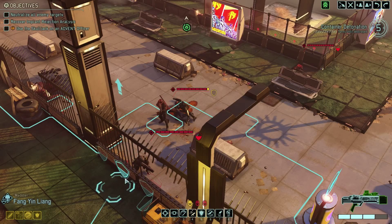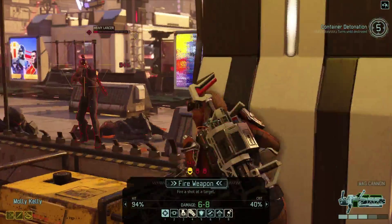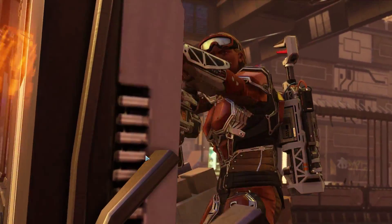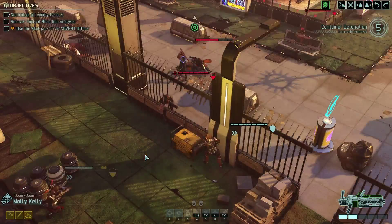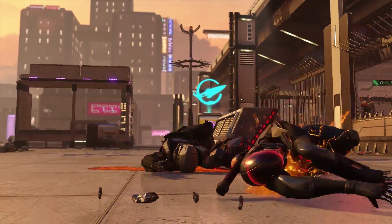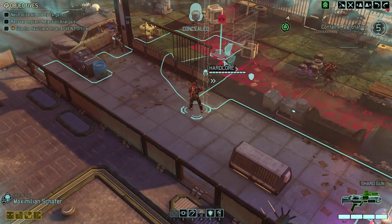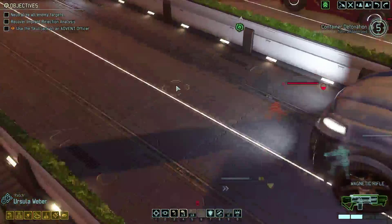Thinking about whacking one of these guys with the Mimic Sword. I actually hit a chain shot — that's amazing. I have terrible luck with chain shots, especially specifically with chain shots with Kelly. Stun Lancer's down — he's a pretty big threat. The next biggest threat is the trooper. The officer's kind of a pain, but the trooper can just throw a grenade, blow us out of cover, and that really increases the likelihood that somebody gets pretty seriously hurt. We don't want that.